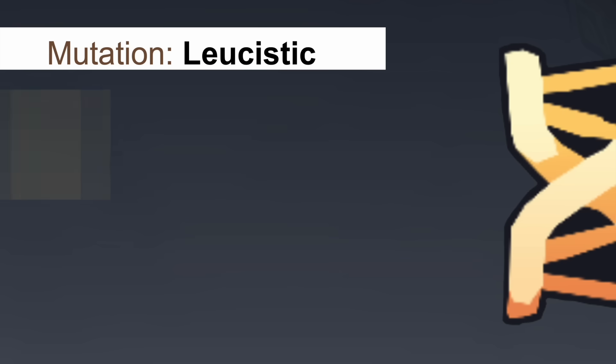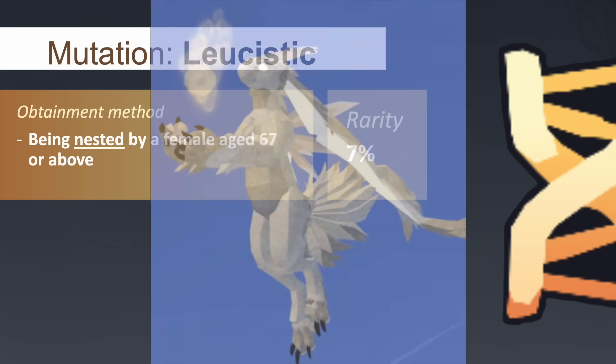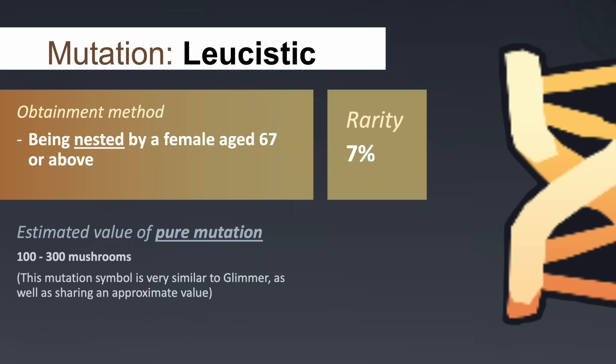Similarly to albinism, a creature affected by the leucistic mutation will appear somewhat white, but on top of that, it will also exhibit different shades of lightened yellows and brown patches. Additionally, the creature's eyes will display a milky white colour.